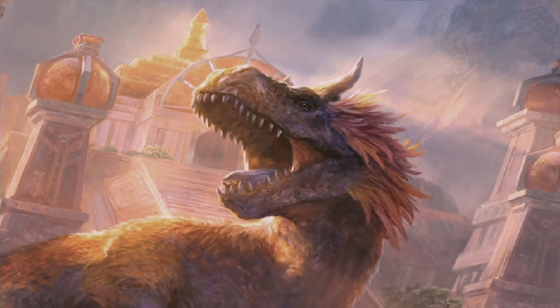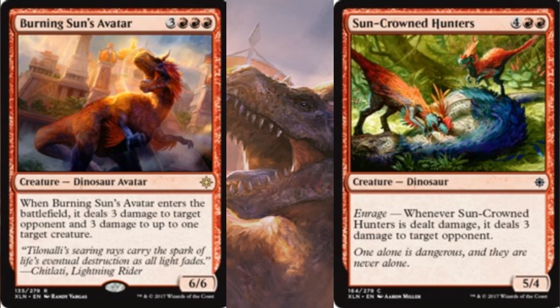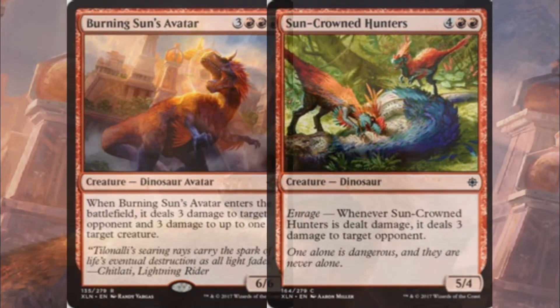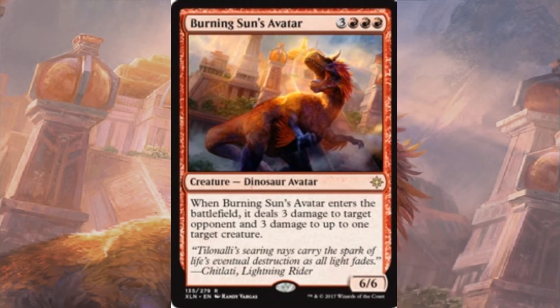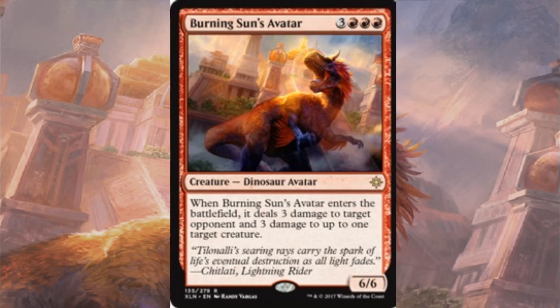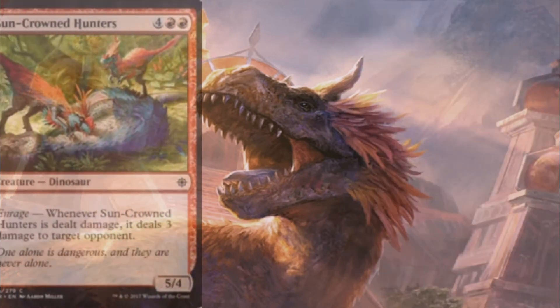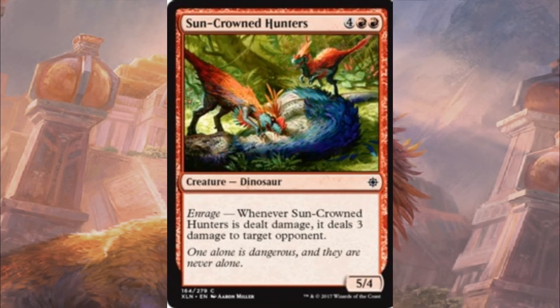Moving on into the 6-drop slot, we are running the Burning Sun's Avatar — yes, I am running it, the full playset — and we have Suncrowned Hunters. The Burning Sun's Avatar is a 6/6 for 6, which works very nicely. When it enters the battlefield you get to do 3 damage to your opponent and 3 damage to one target creature. So if you've got Neheb on the board and he survives, you are getting at least 3 mana guaranteed. The Suncrowned Hunters has an Enrage mechanic; it is a 5/4 body and whenever it is dealt damage it does 3 to target opponent.